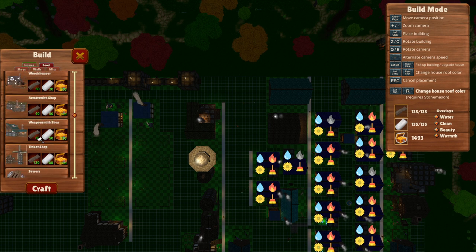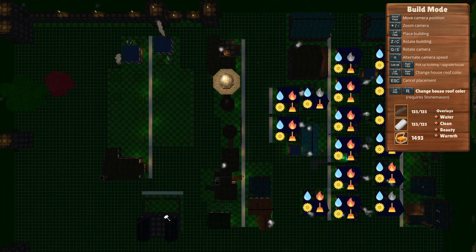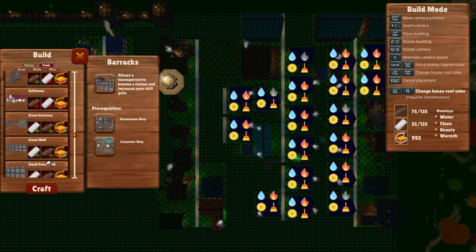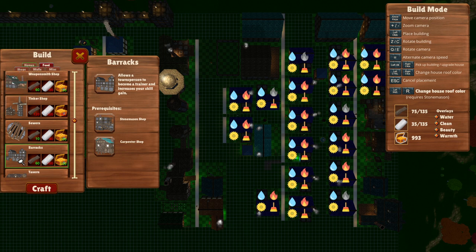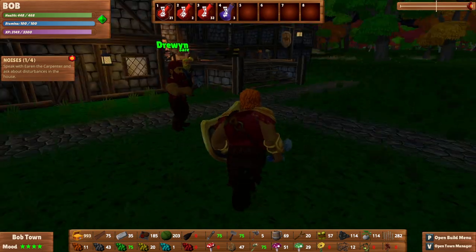There are a few things we don't have built yet - like the barracks or the tavern. The tavern helps with food. The barracks let you become a trainer and increase your skill gain. I don't know much about that one but it sounds interesting. There's our infirmary - we need more gold and stuff for that. We'll probably have to put somebody there too.